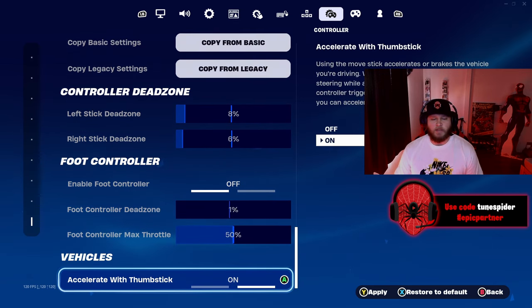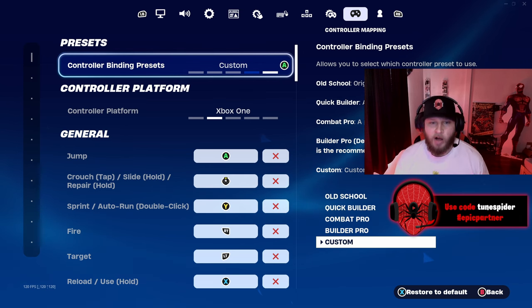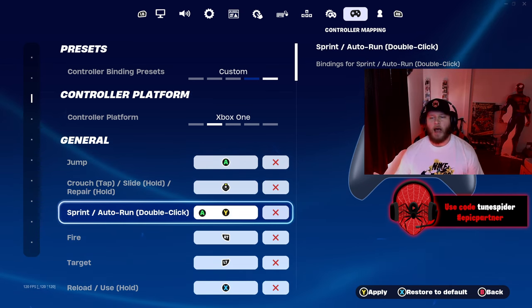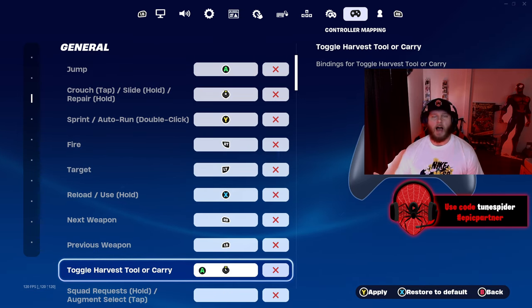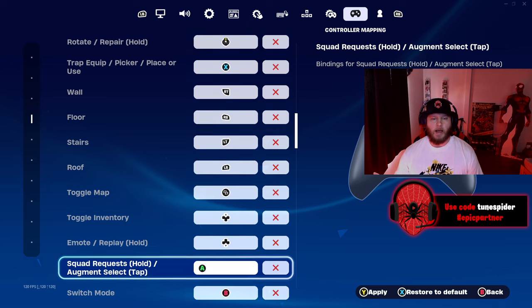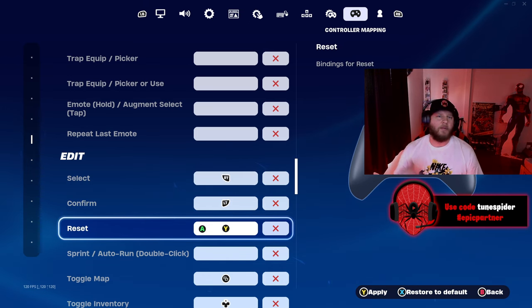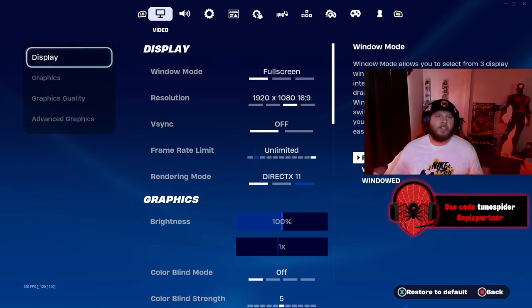I play with a Scuff Prestige controller with four paddles in the back and I use all four. If you only use two paddles, bind jump and edit. My jump is A, which is a paddle. I crouch and slide with the right stick. Sprint is Y, also a paddle. Fire with RT, aim with LT, reload with X, next and previous weapon swap with RB and LB. For pickaxe I click in the left stick. Building binds: wall RT, floor RB, stairs LT, roof LB. Switch mode is B, also on a paddle. For editing: select with RT, confirm with LT, reset with Y — same as sprint, which I use a paddle for. Editing builds is my right D-pad, also bound to a paddle. Those are my controller settings — feel free to ask questions in the comments, like and subscribe, use code ToonSpider in the Fortnite item shop, and enjoy the rest of the gameplay.